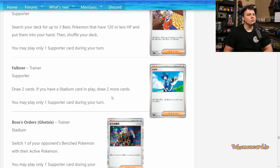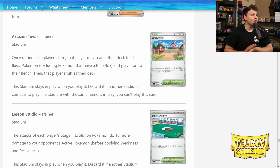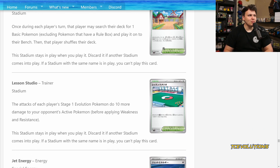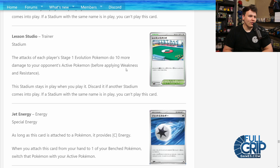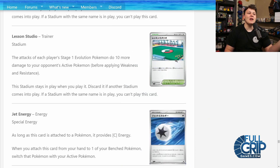Falkner: draw two cards, and if you have a stadium in play draw two more — terrible draw supporter. The Boss's Orders reprint in the Geeta form. Artisan Town stadium: once per turn, either player may search their deck for one basic Pokémon and play it onto their bench, then that player shuffles their deck. Pretty aggressive Pokémon search — seems like a powerful card, but you give it to your opponent as well. You do get to use it first though. I think we'll see some decks play this that really want aggressive basic Pokémon search on the first turn. Lesson 2D stadium: the attacks of each player's Stage 1 Evolution Pokémon do 10 more damage. Maybe that 10 damage will be the difference maker for Palafin and Lycanroc EX, but probably not — you never really know until you test games.